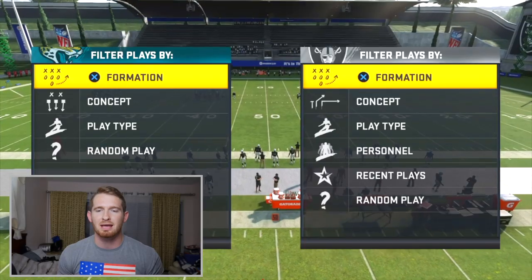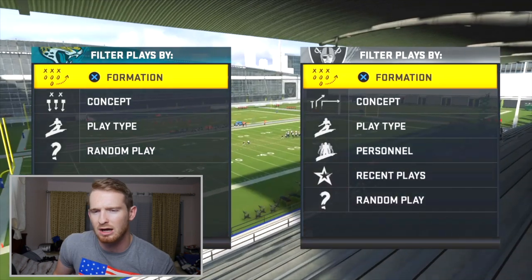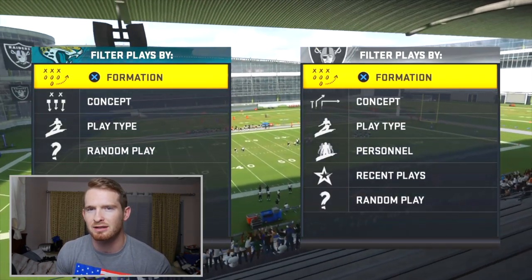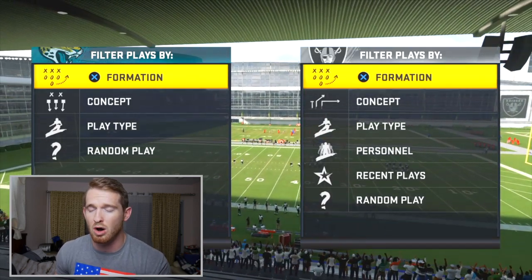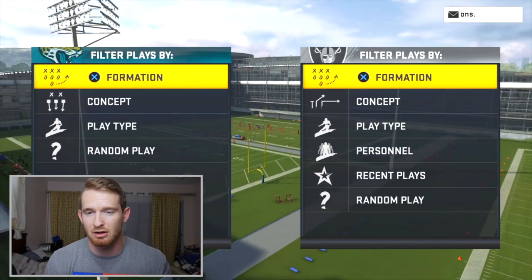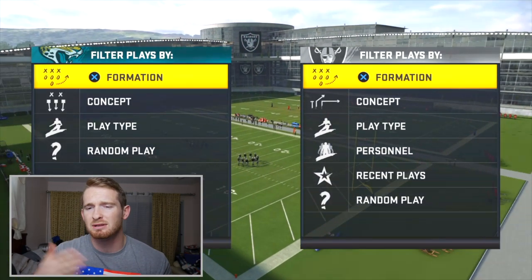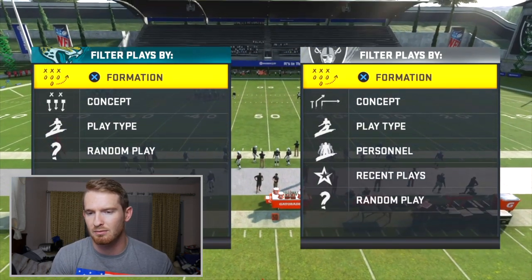I haven't posted any money plays yet — I've just posted one offensive tip and it wasn't even that great, just how to beat man coverage essentially. But this is going to be a money play that a lot of people are using online. In Madden 20 this year, they kind of made it so money plays aren't as common; one-play touchdowns don't happen as often. It's a lot harder to get those 99-yard bombs and manipulate coverages. I haven't found one play that beats every coverage.